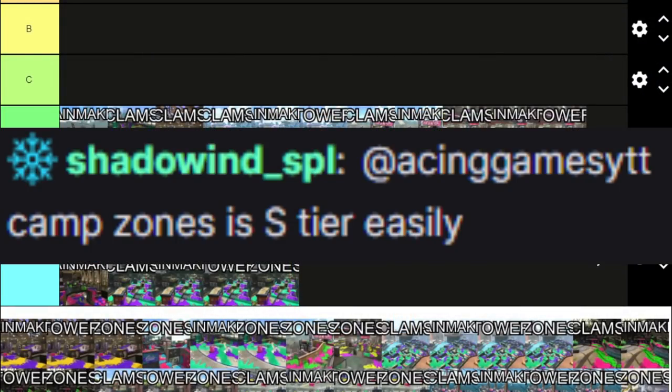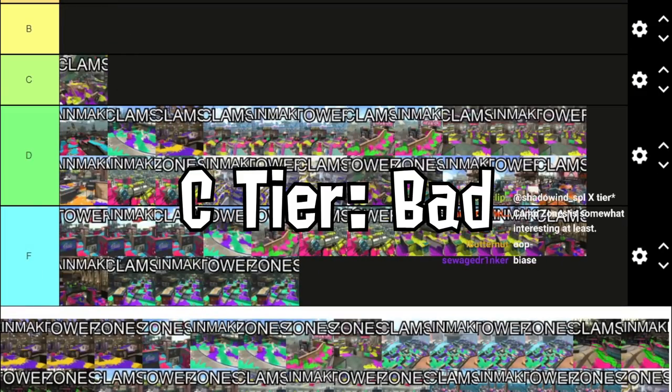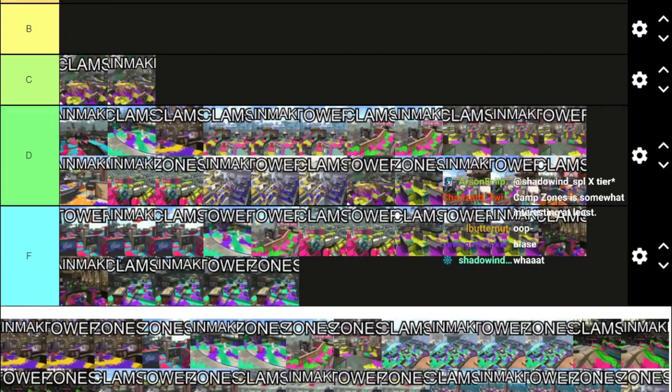That's D tier. Camp Triggerfish Zones — S tier. Okay, but we can rank the other Musselforge modes because they're pretty mediocre. Clams, Rainmaker, and Zones on Musselforge are cramped; top mid is way too annoying, it overly favors short range, bomb spam is way too good on it. I don't like this stage. Musselforge Tower Control — the tower goes a bit away but it's not as bad as the other tower stages we've gone over, so I'll give it a little bit of a pass.